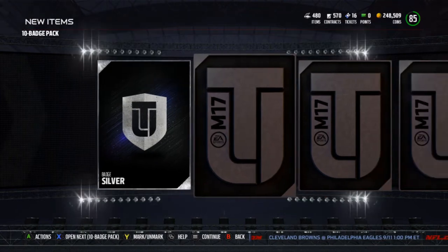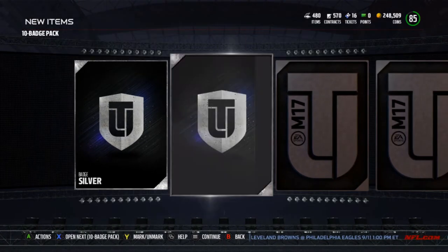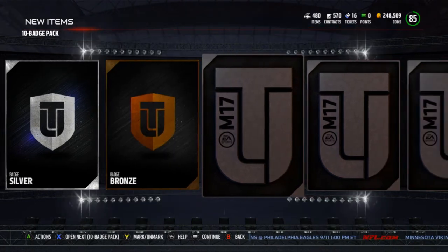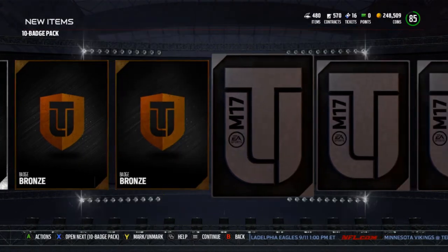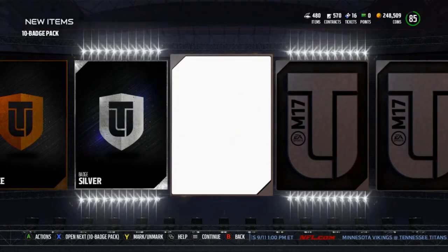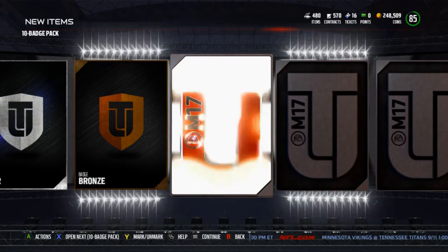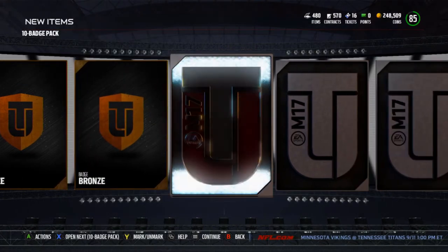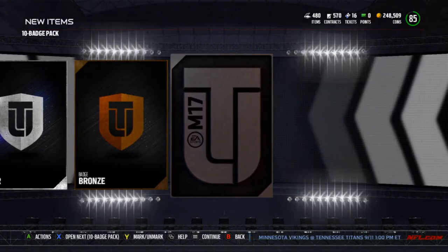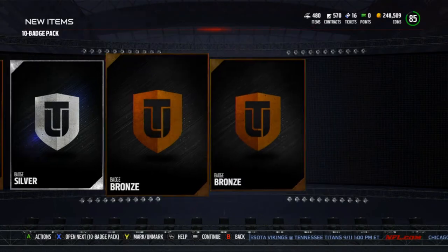All right, starting out the ten badge pack with two silvers — nice. Bronze, bronze, silver. More bronze, silver. Can I just get one gold? I just want one gold out of this.